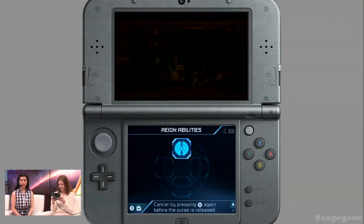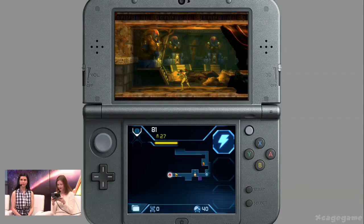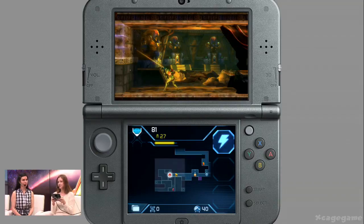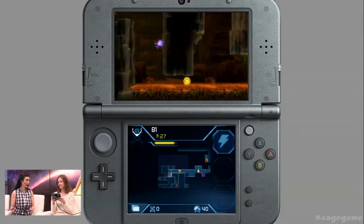Just to showcase — this first one is Scan Pulse. If you see the bottom screen, the map usually explores once you start moving. But if I use the Scan Pulse, it'll actually open up this quadrant of the map already for me. And also on the upper screen, it'll show these blocks that I can easily break. So now I know there was an actual hidden path there. Normally, you would just have to shoot everywhere to try and find breakable blocks.